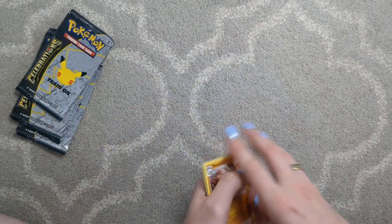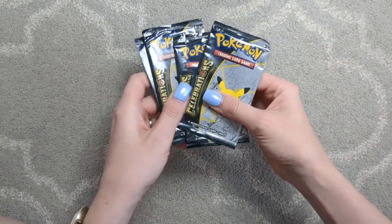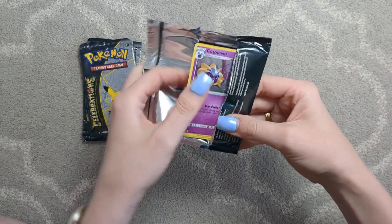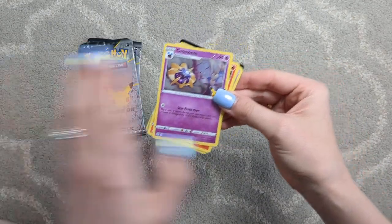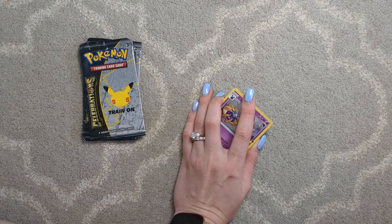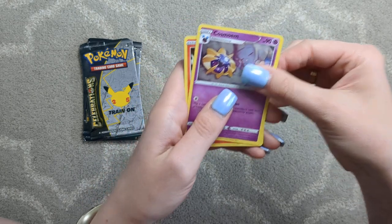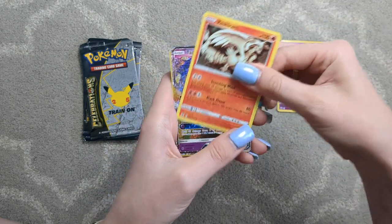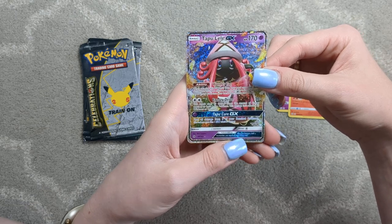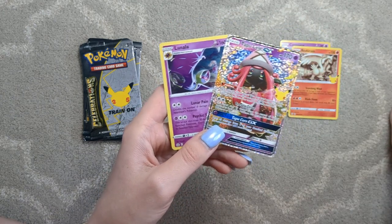Nothing very exciting in those packs. Let's hope we saved all the luck for these. Here we go. Thanks for sticking around if you did. Appreciate it. Let's see how this goes. I would love more for my collection. I want to fill up that binder. Cosmoem. Rusharam — okay, that's one I definitely don't have. A Tapu Lele GX. And another Lunala. Well, I had zero and now I have two.